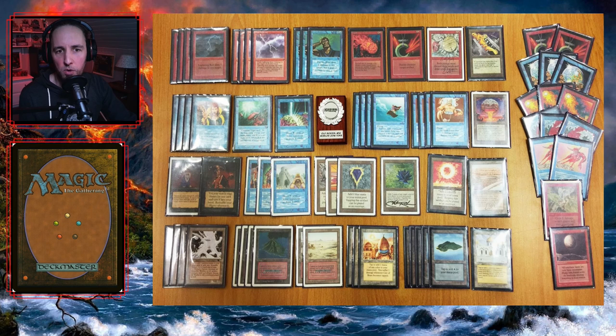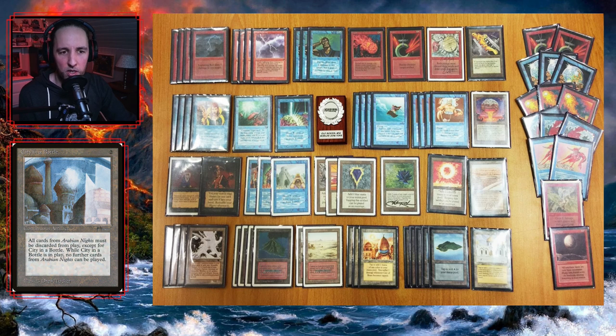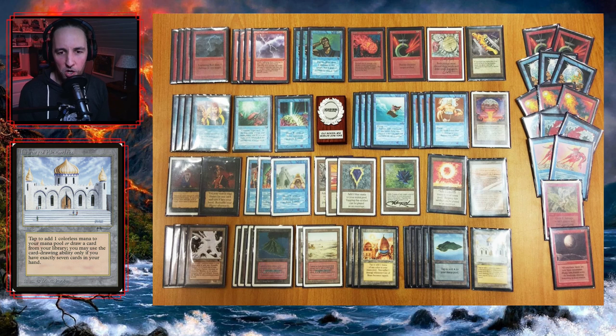The problem with this deck is that you have eight Arabianite creatures, three City of Brass, and a Library — so that's 12 cards from Arabianites. That is kind of scary because City of Brass and City in a Bottle is very often used. My goal here is to go top eight, and you gotta go X and one — you can go X and two perhaps. And you often lose some games to Library; sometimes you start with it and win, sometimes your opponent starts with it and they win.